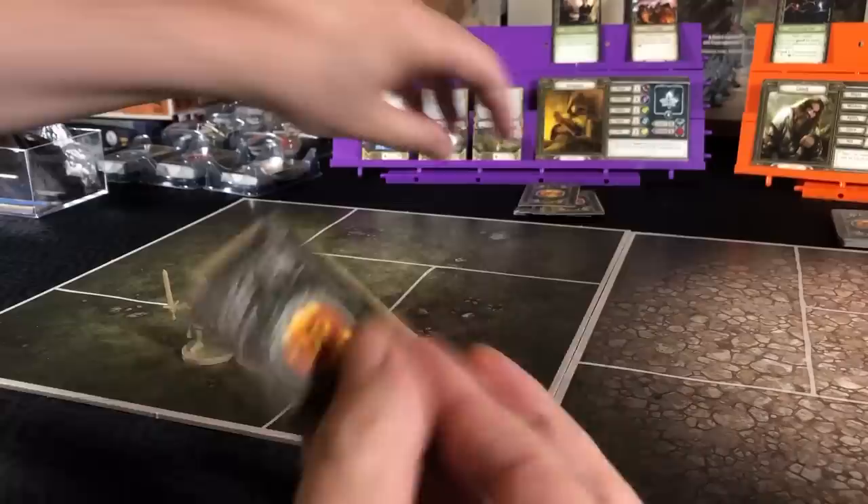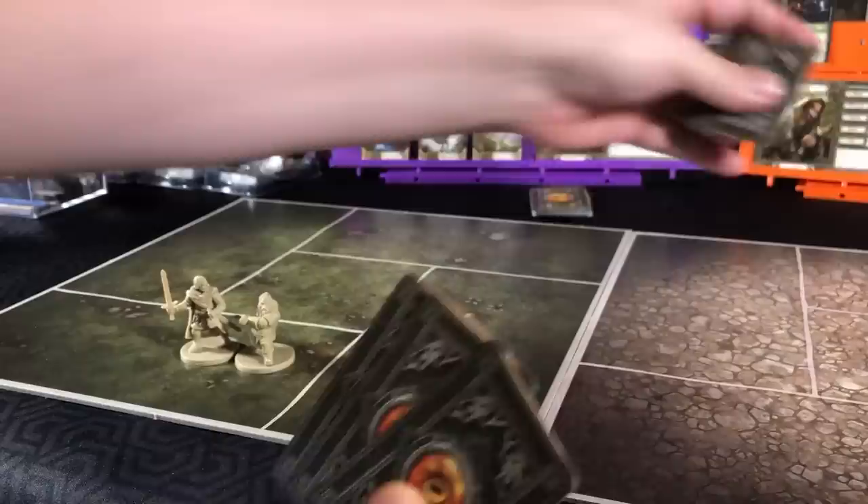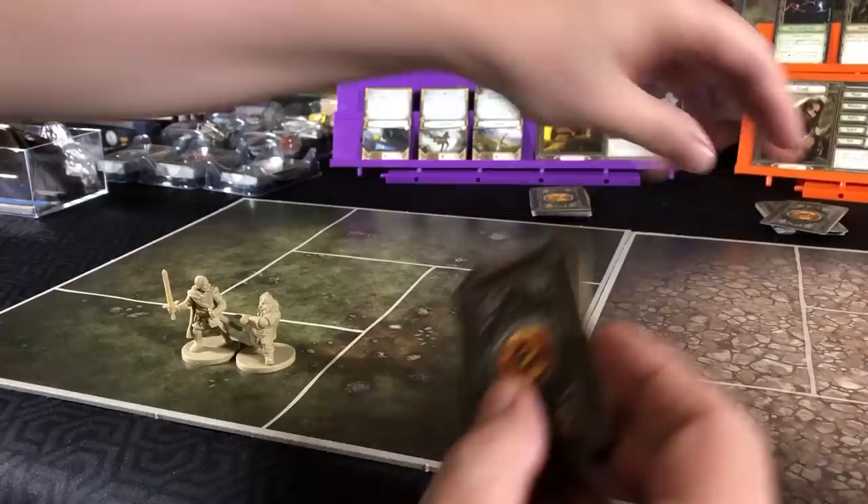And then for Gimli, it's three cards. They all have the fate icon. One helps with spirit, one with wit, and one with might. So we will go ahead and prep for might and place these on the bottom of our deck.